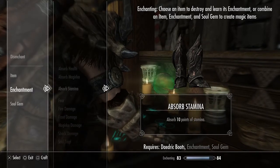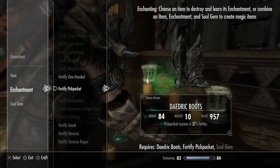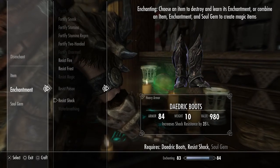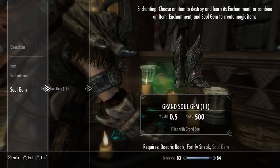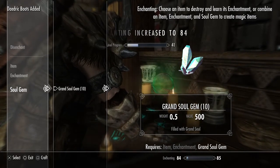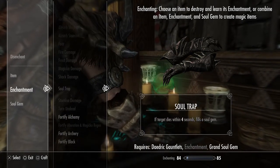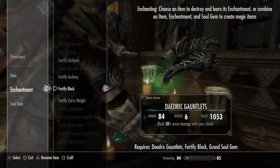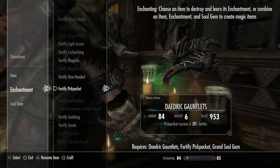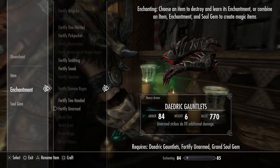Let's grab these Daedric boots. What do we got here — 1388, 37, 957, 2000. Looks like Fortify Sneak is going to be the most valuable one. Sneaking is 37% better — okay, let's pick our soul gem. Pick the gauntlets. Now let's see what's the most valuable — 919, 1294, 1379, 1985. Once again, Fortify Sneak is the best one to go with.